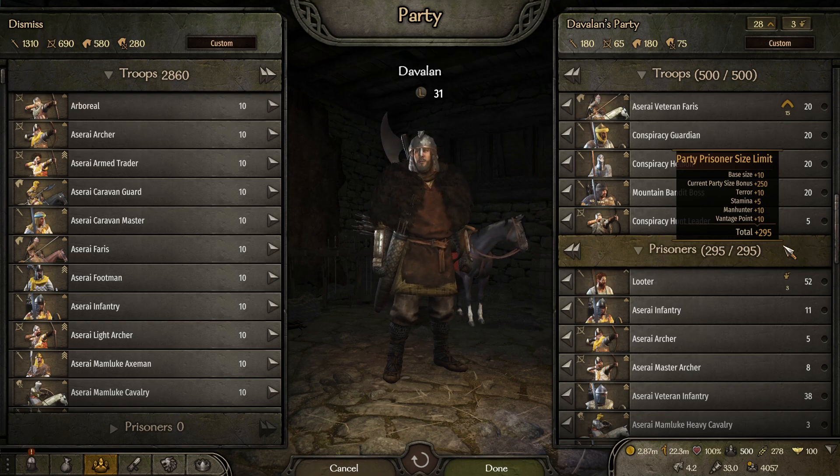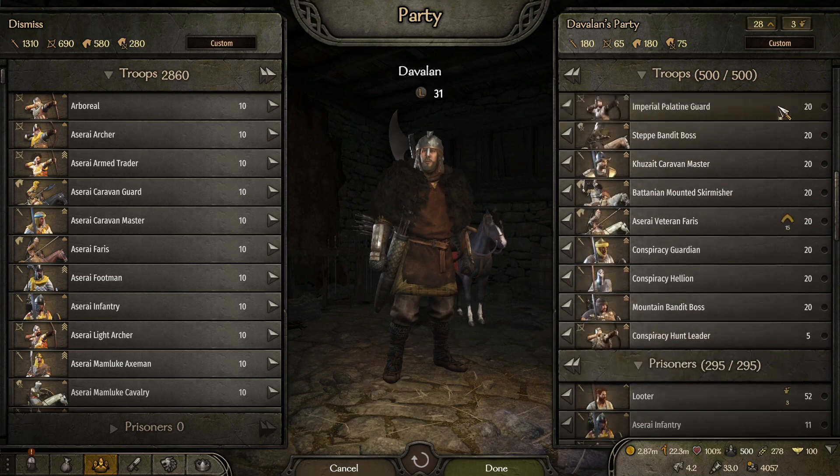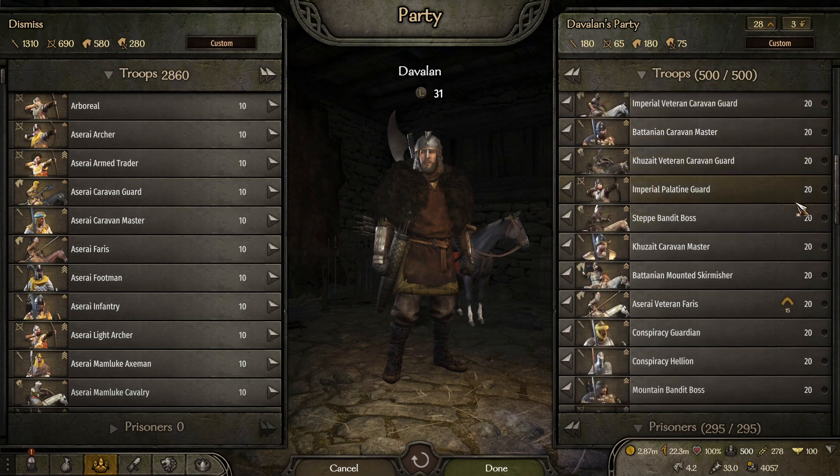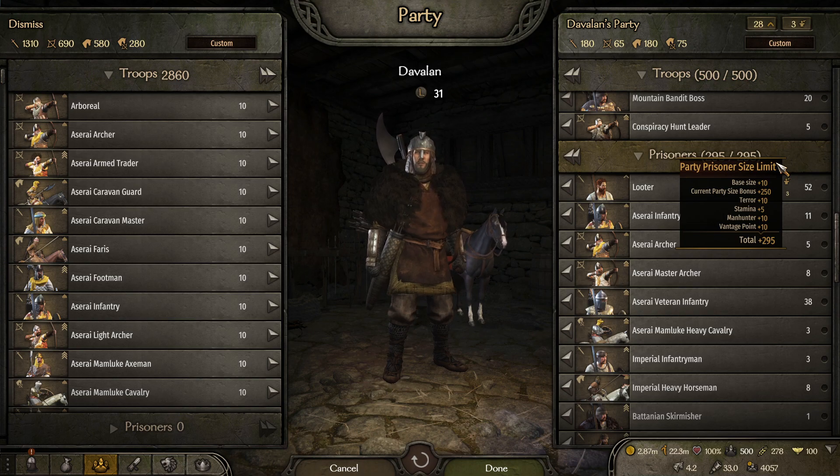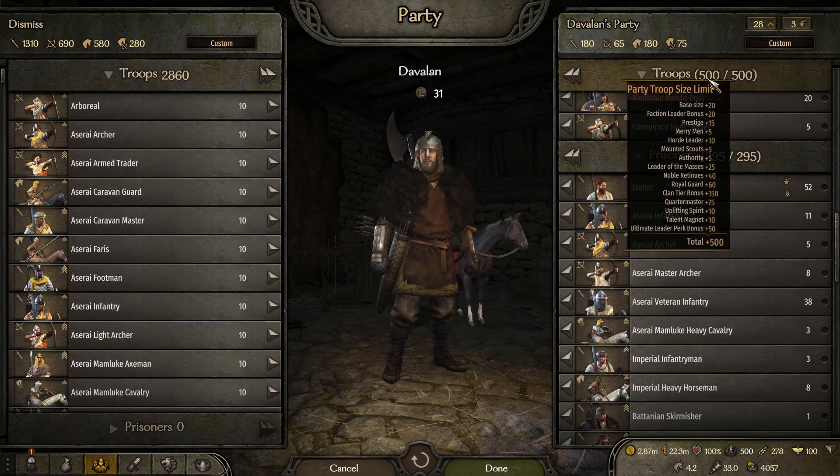So let's go over all the little things. First, as you can see, you have the base size. What is the base size? It is 10. So if you are just by yourself running around as one troop, you can have 10 prisoners — that's your base size. The next one is the current party size bonus, which is calculated by taking the party size — how many troops you can have, your limit — and dividing it by two. Ours is 250 because our troop limit is 500.